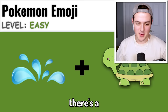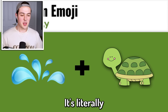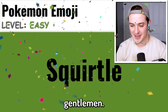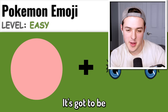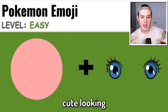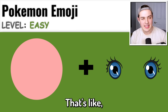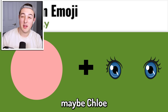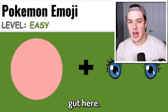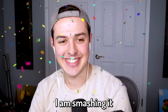Next one - there's a water squirt on the left side and a turtle on the right side. This has to be Squirtle, right? It's literally a turtle plus squirt, which is Squirtle. Yes, we're back on track! What is this next one? It's gotta be Jigglypuff - that's like one of the only Pokemon that has really big cute-looking eyes and it's a big blob, kind of like Kirby. I guess maybe Clefairy could be another one, but I gotta go with my gut - Jigglypuff! I am smashing it today.